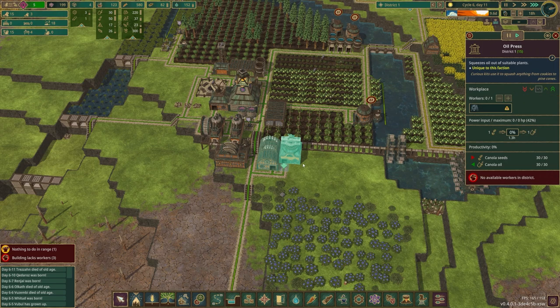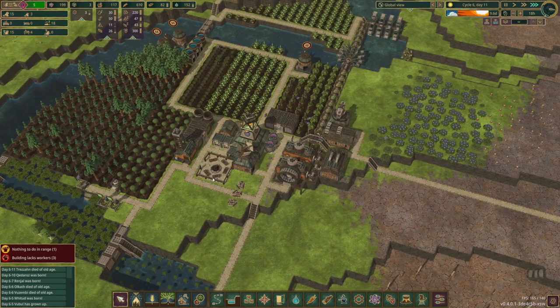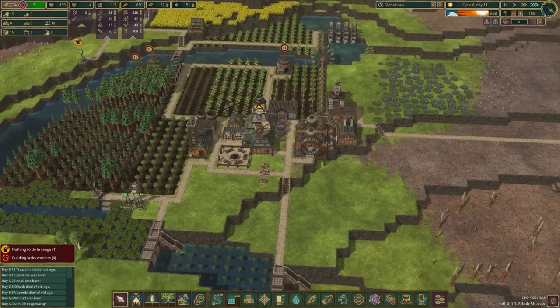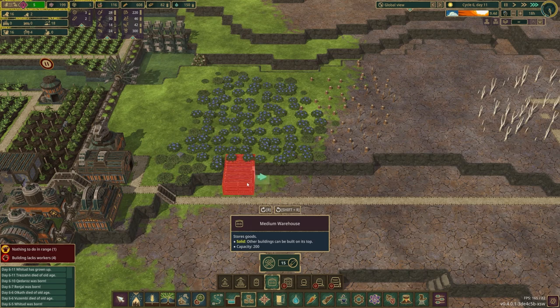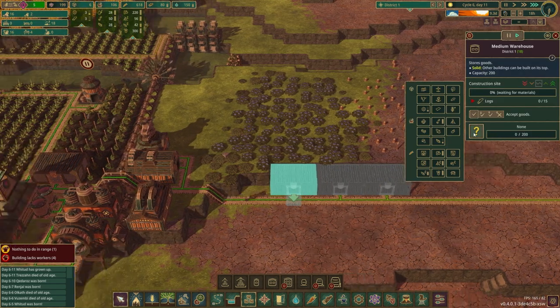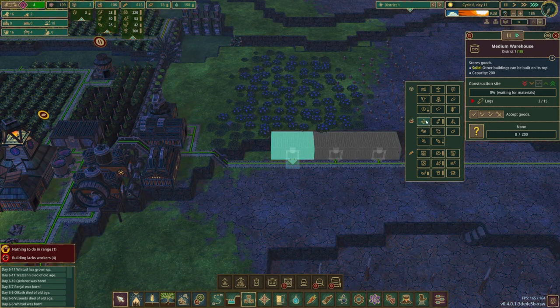We just need more beavers, and we need to have more storage for stuff. So I guess we really do have the resources to actually take this seriously at this point and put in some good storage. We have this space right here — put in a bunch of medium warehouses, start moving things to be a little more intelligently laid out.